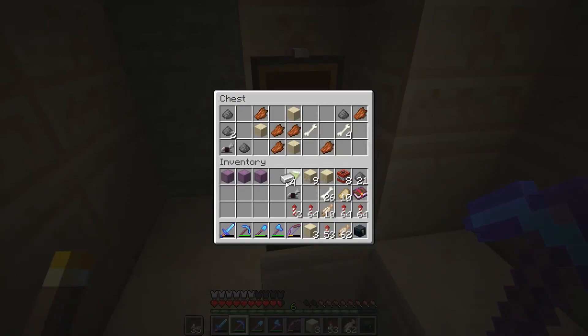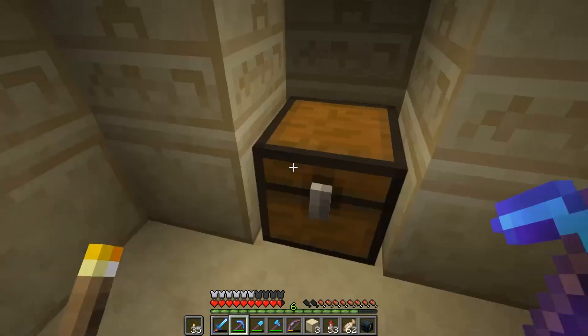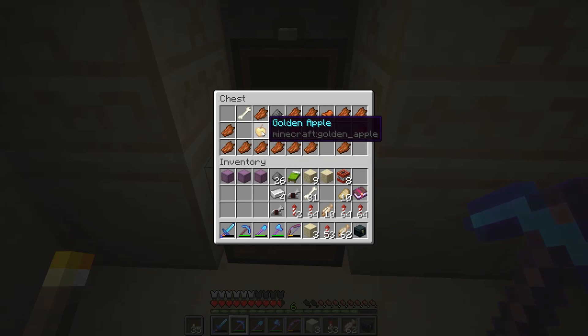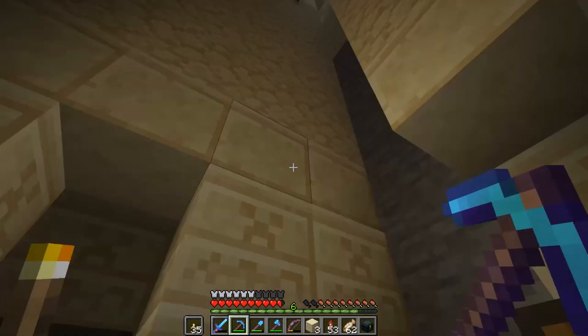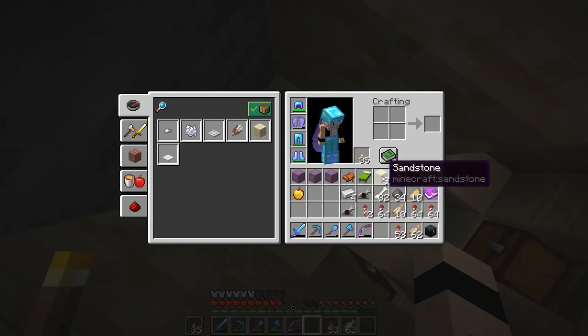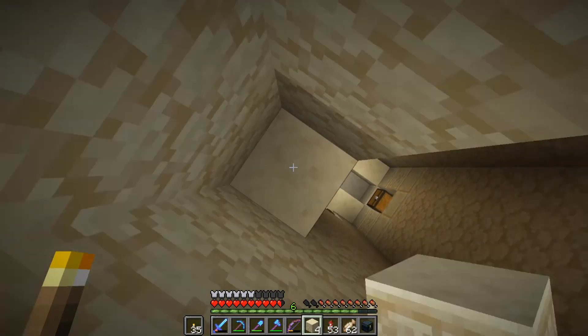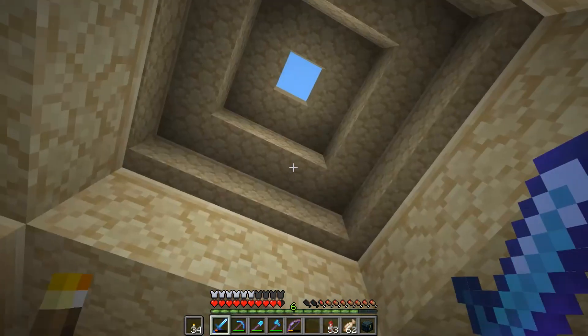Third chest has a bit of iron — can't go wrong with that — some gunpowder, bones, and sand which I don't really need. Also a bit of iron horse armour. The last chest unfortunately only has a golden apple — really disappointing — and a saddle. Unfortunately there's not really much in this one, but I've got coordinates for other temples so let's leave this place and try to find them.